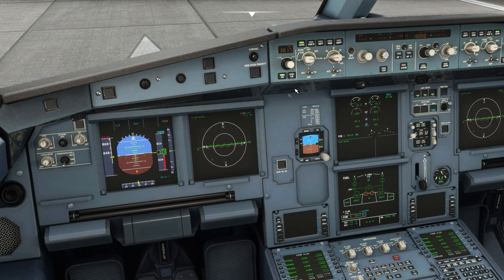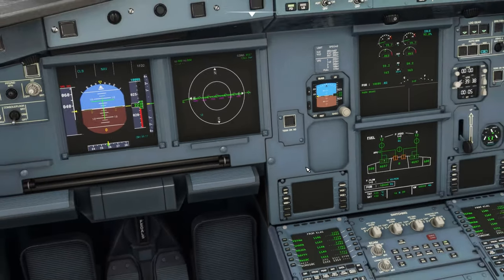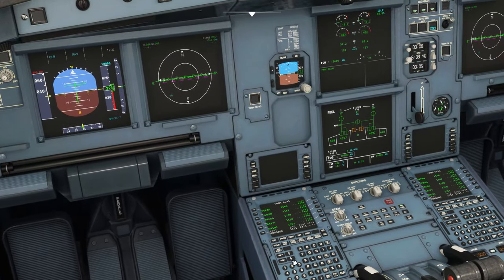Switch this to PLAN and it'll show all of the points that were added. You can cycle through these with the arrows to see all of the points, and you can see what the route is from start to finish.